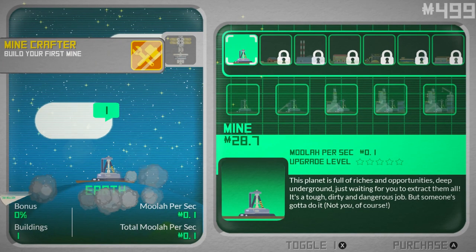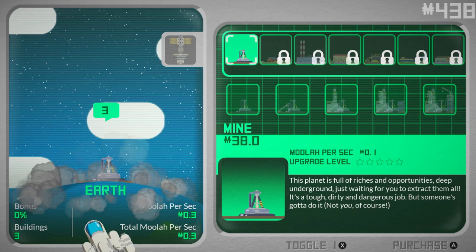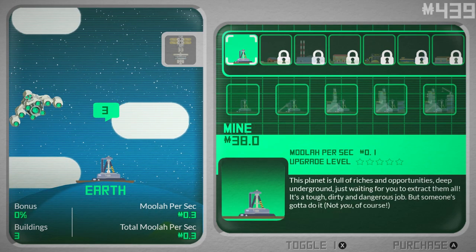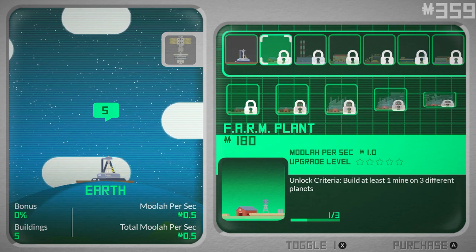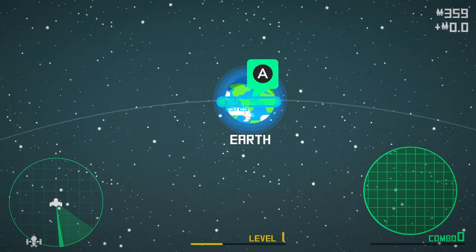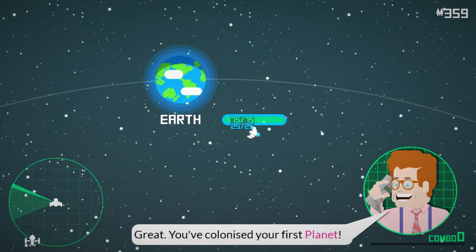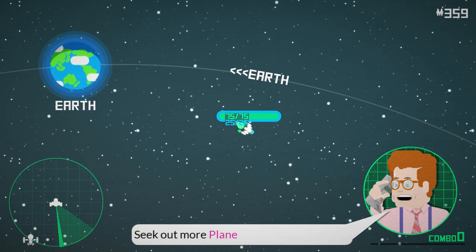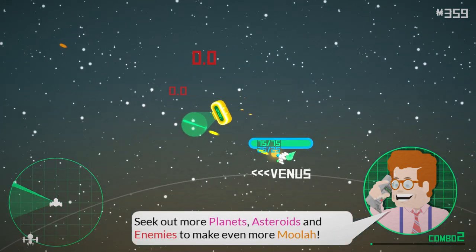It's 25. I'll take one, maybe three. Everything else is locked. We'll have to come back to Earth sometimes. There are the extractors. You've colonized your first planet. Seek out more planets, asteroids, and enemies to make even more moolah.